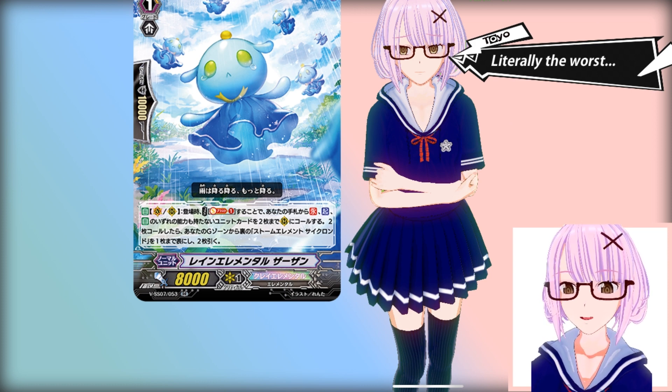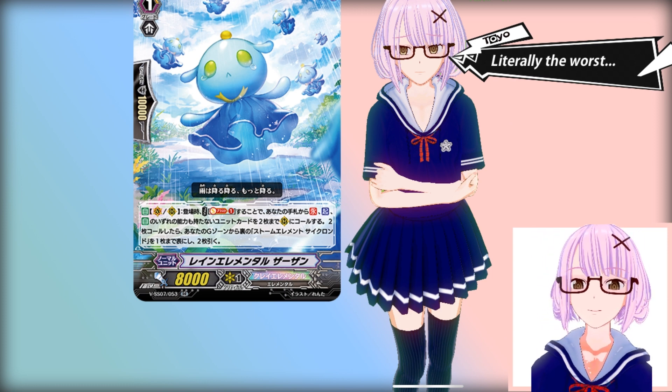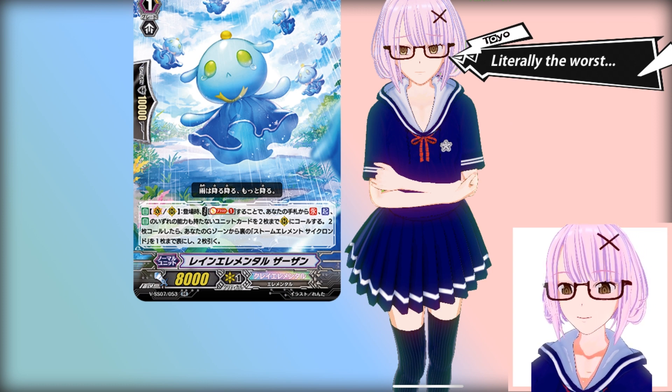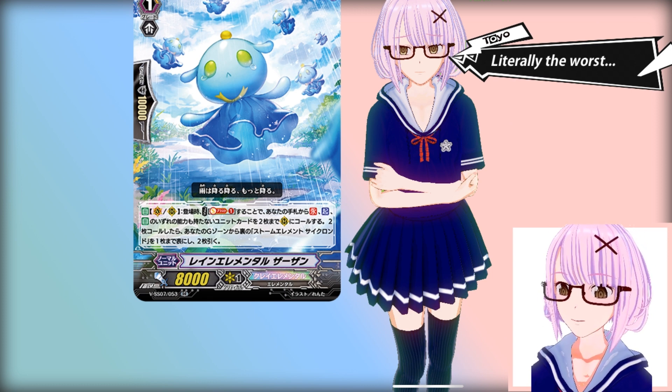This deck is a symptom, I think, of what Zazon is going to do to the format — it turns the format into a very aggro-focused one. There is no point in playing slowly when Zazon is forcing these massive columns on you on turn 1 or turn 2. It's really consistent too, because all of the deck is Vanillas. You don't really need any combo pieces — you just hard-mull for Zazon and you can steamroll your opponent.